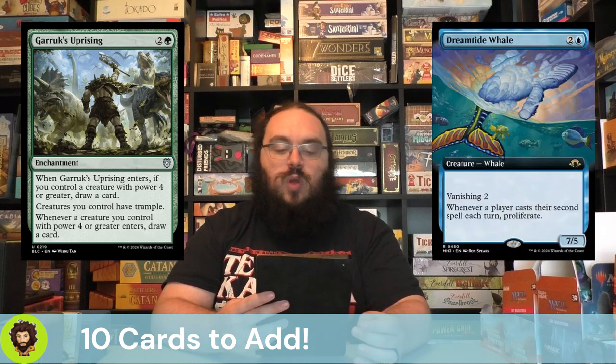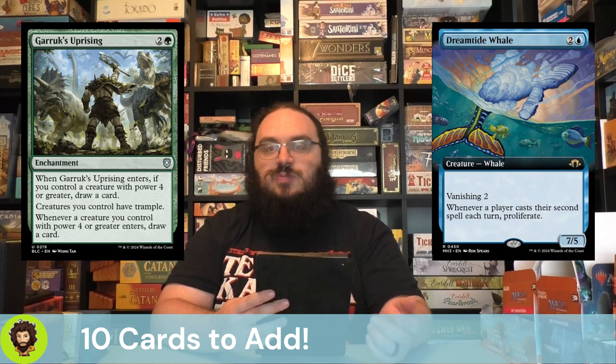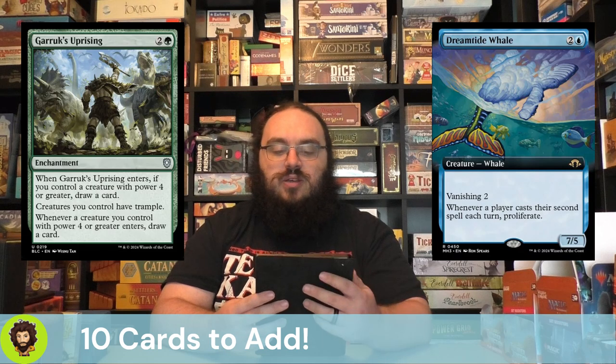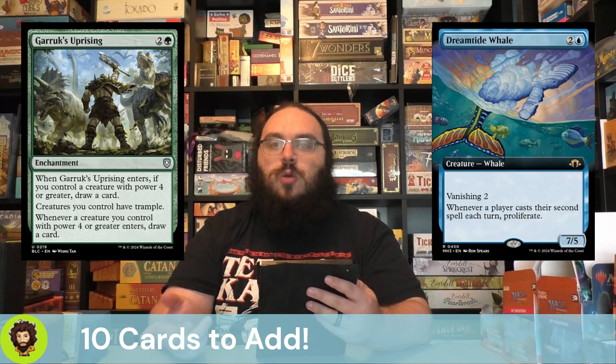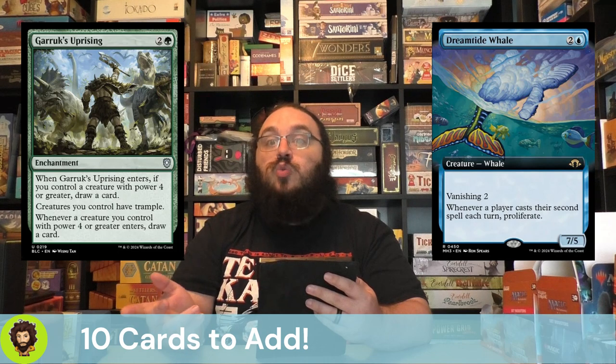Dreamtide Whale is Chef's Kiss. Three mana for a 7/5 with Vanishing 2. Whenever a player casts their second spell each turn, Proliferate. We're always going to cast a second spell, so this will be our first spell for the turn. Whenever we go to cast our second spell to get ourselves a 2-card draw, we're going to give it another time counter so it sticks around longer, and it's going to let us proliferate all of our +1/+1 counters across all of our creatures.